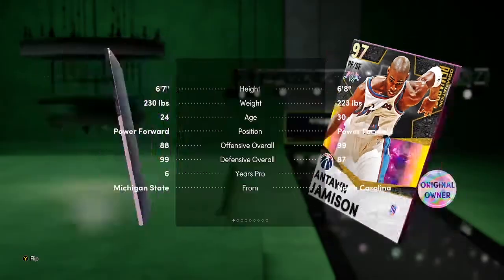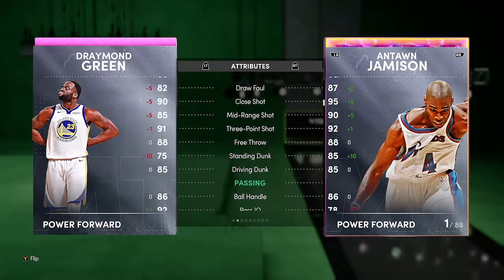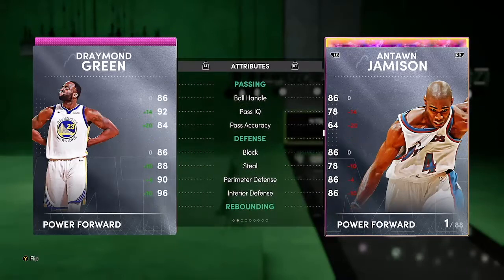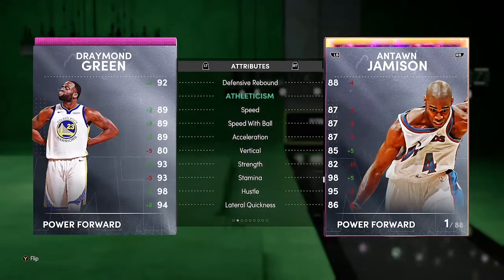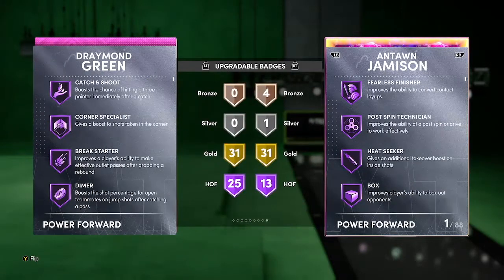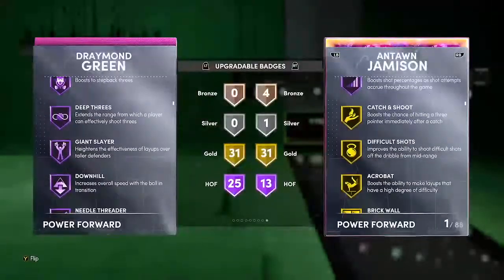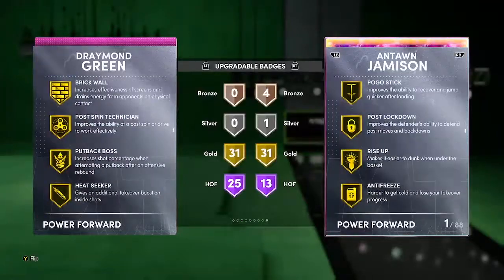Draymond Green — I forgot about him but he has 85 mid-range, 91 three-ball, 82 draw foul, 85 driving dunk, can speed boost, pretty solid defense both ways, 89 speed, great rebounding. Checking his badges: 25 Hall of Fame, 31 gold, and he has Hall of Fame Diamond Clamps, Circus Three, Deep Three, Downhill, Quick First Step — so Draymond is valid.